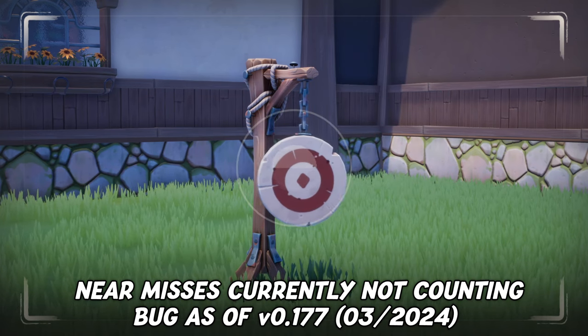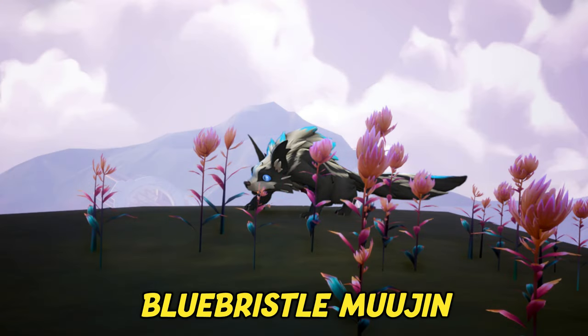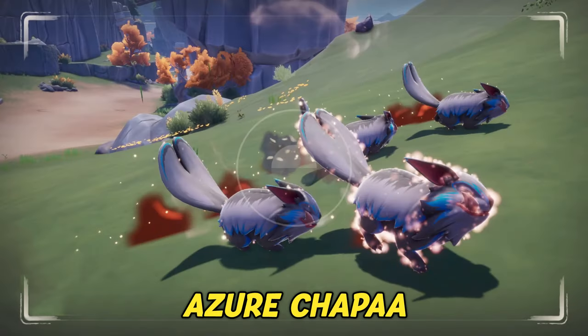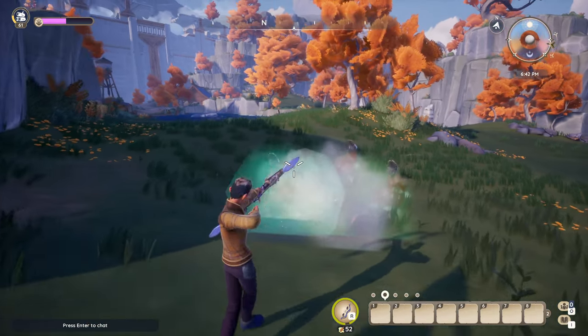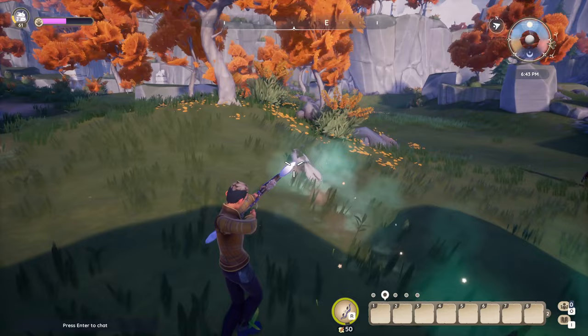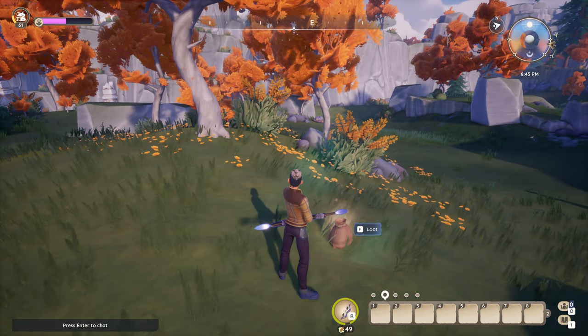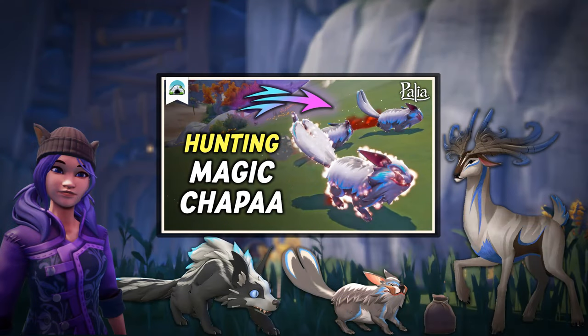For the hunt magical creatures challenge, there are a few options — either magical Cernox, Mujin, or Shappas count. However, especially if hunting solo, we find it easiest to hunt Azure Shappas in the south of Bahari Bay. With the right arrows they are fairly easy to hunt without too much running, and they respawn in around one minute. We shared all our favorite hunting techniques in our dedicated guide, which should make it easy for you to get the task done.